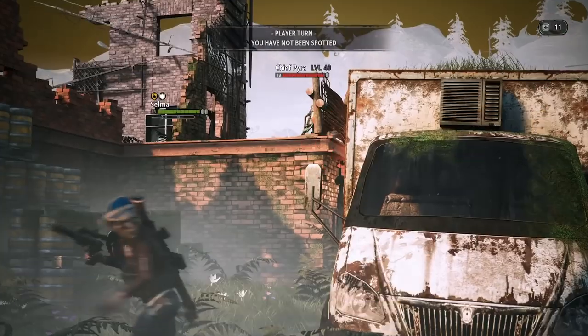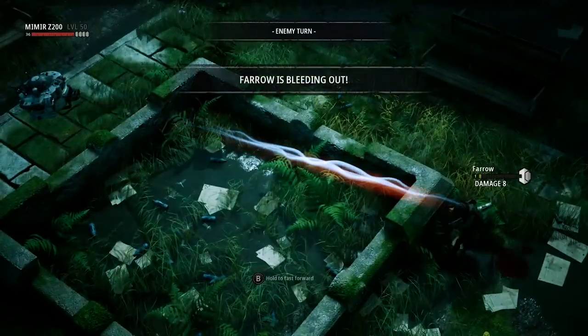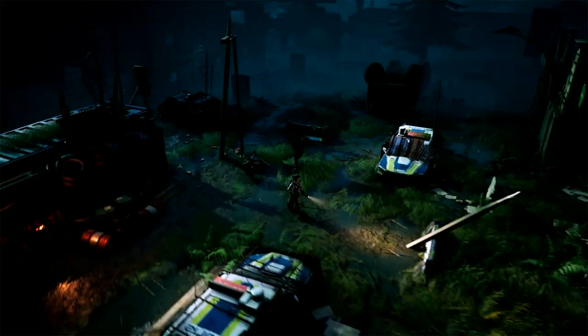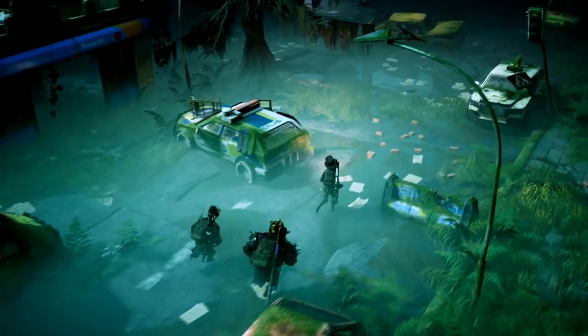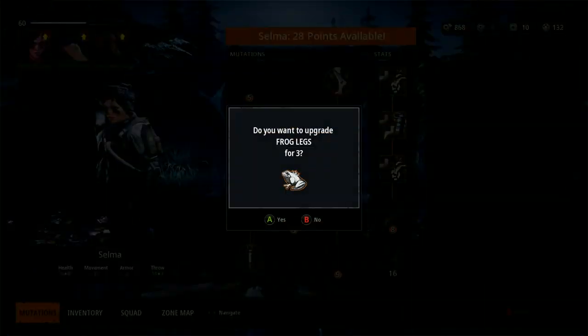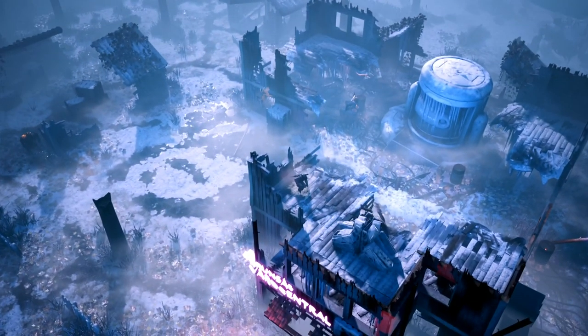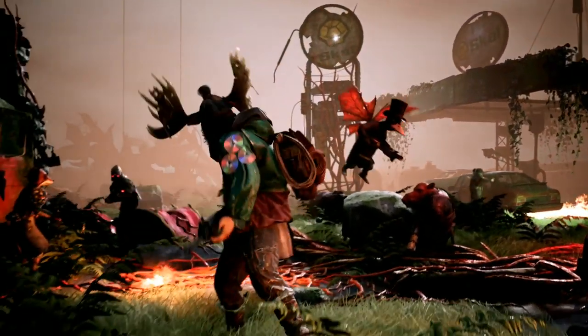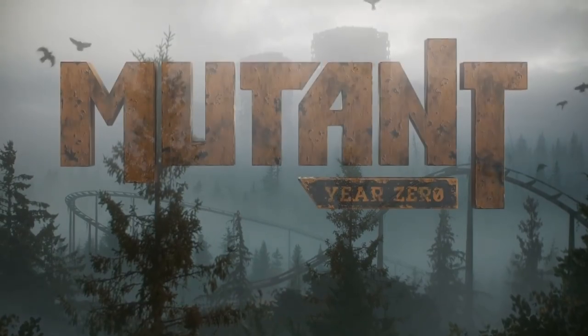While the gameplay of Mutant Year Zero is solid, there are several reasons it's last on this list. First, the game has a few bugs and the visuals are just not good, even for a Switch port. Second, it's a bit pricey at $45 even with the inclusion of the Seed of Evil expansion. That said, if you want more Mario Plus Rabbids with the added element of stealth, this is one to check out when it goes on sale.